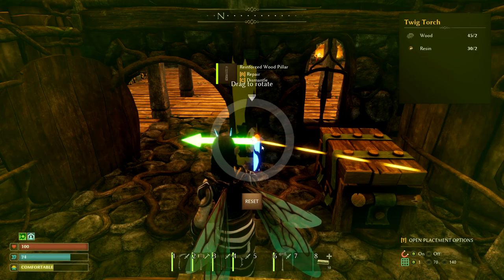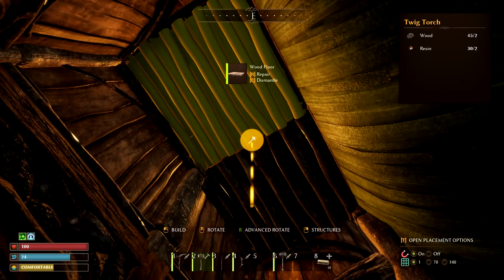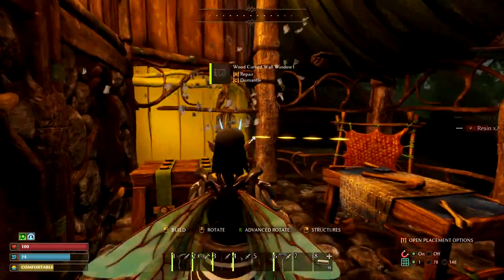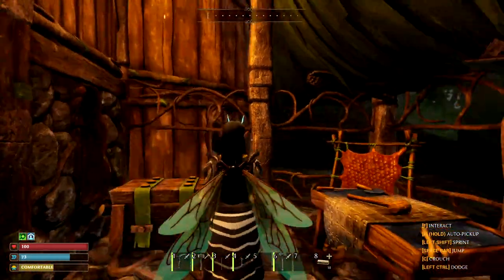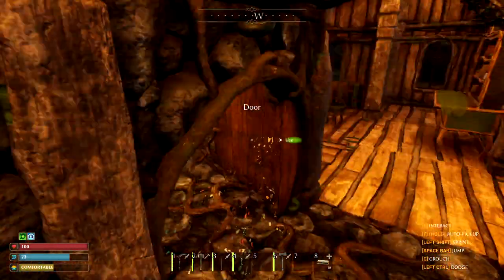Let's go ahead and turn this torch all the way around. I can take you and put you right in the middle of here. And voila — look at that, we've got light. It's not on the ground, it's above. But we've got ourselves a little bit of a lamp out here so we can see what we're doing as we come out here.